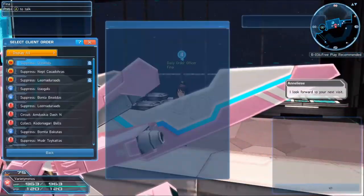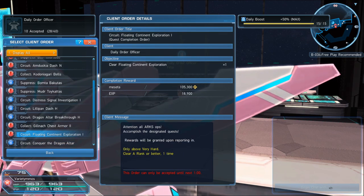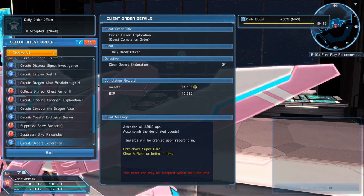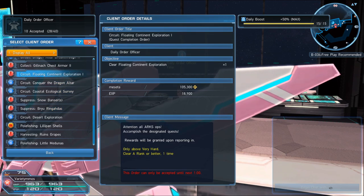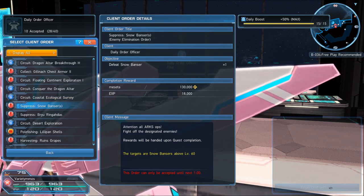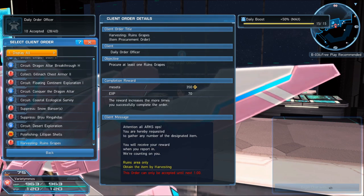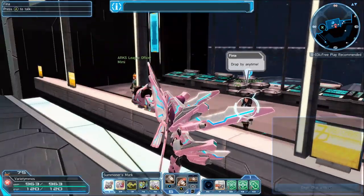Aside from the top three daily orders, there are additional daily missions further down the list — 60,000 mesar, 100,000 mesar, 130,000 mesar, and more. I personally don't do them all because I'm a bit lazy, but completing these can earn you a tremendous amount of mesar. I wouldn't recommend doing this on three characters since that's a lot of effort, but you should at least do these on one character daily. A lot of premium players skip these too, so doing the extra orders gives free-to-play players big gains.